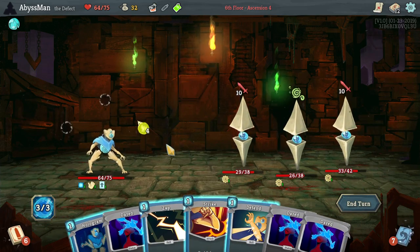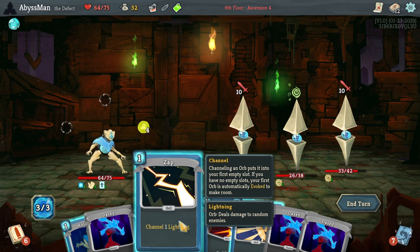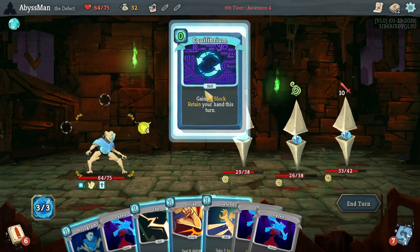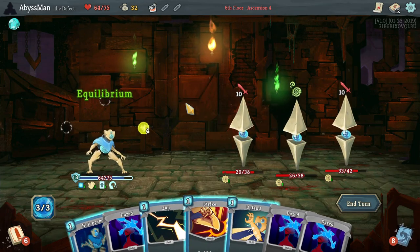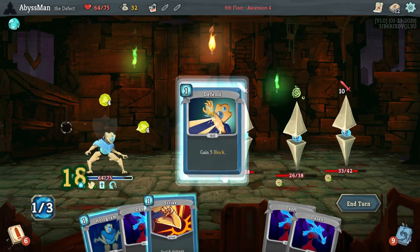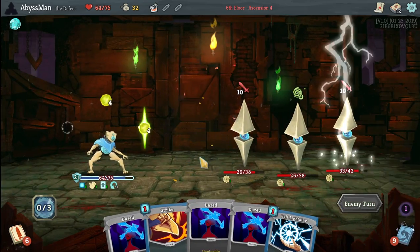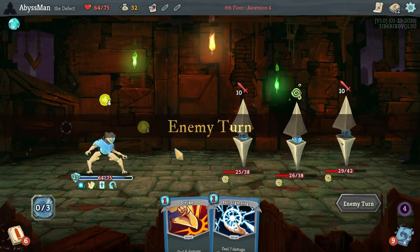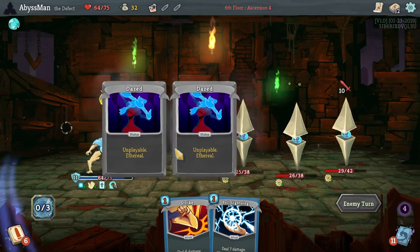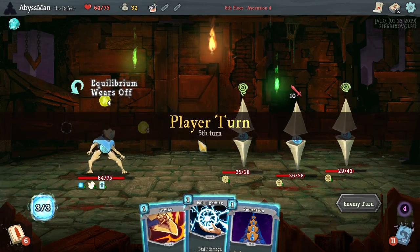I'll go down. Alright, let's go ahead and use skill potion. Activate Equilibrium. Then we will zap to defend, activate Hologram, and grab Ball Lightning. Looking pretty good. Incursion. That's not too bad.